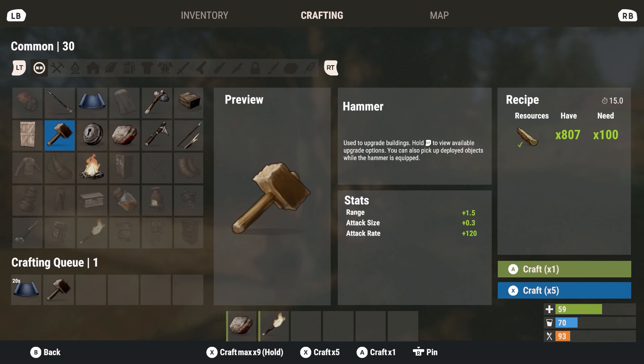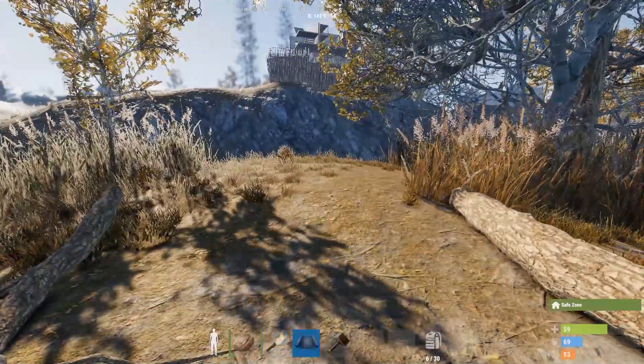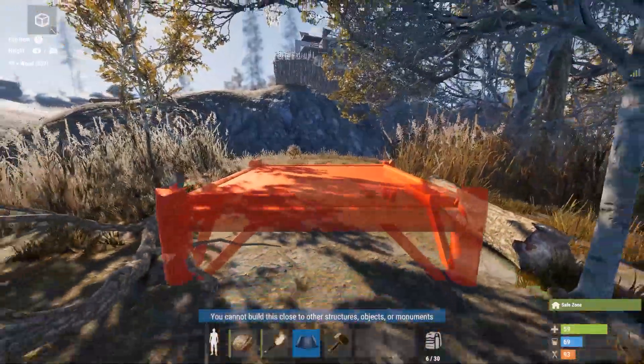In addition to wood and stone, you'll need a blueprint — just a basic building blueprint, nothing item-specific — and also a hammer. You need about 100 wood to craft the hammer. Items show up in the bottom-left corner and then into your menu. There's also an entire grayed-out strip in the common menu that shows everything you can build without needing to learn a blueprint.